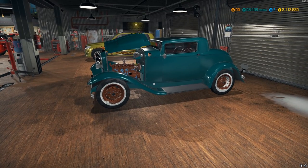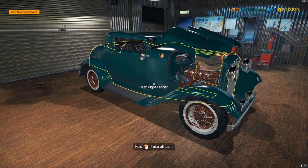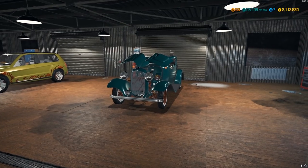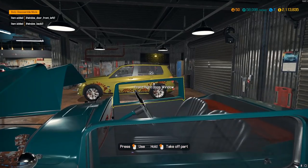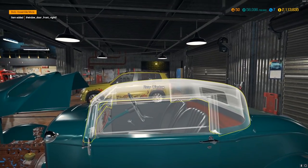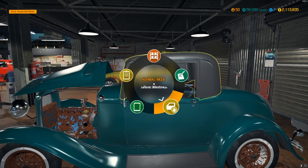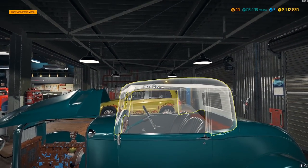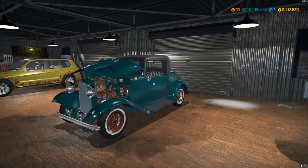If you guys saw the last video we did all the bodywork, which was pretty extensive — a lot of stuff we had to switch out, new panels, and we also painted it. Since then I've decided we're going to switch it up. A lot of you guys said to just do the rat rod with the chop top and V8, so what I'm gonna do is keep this one stock and go for a restoration.